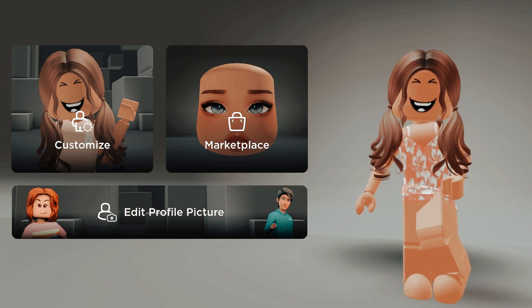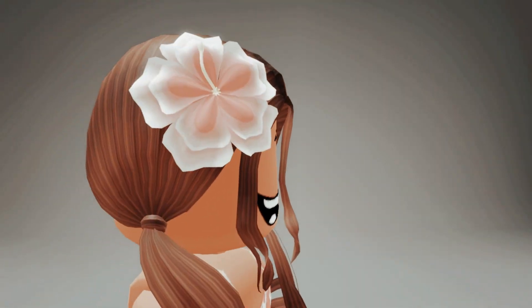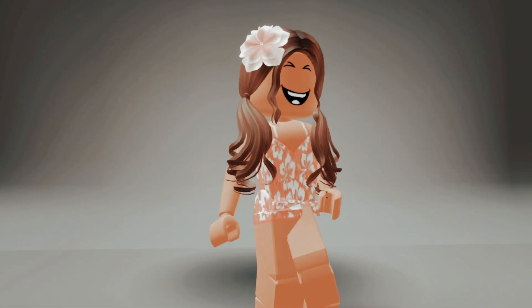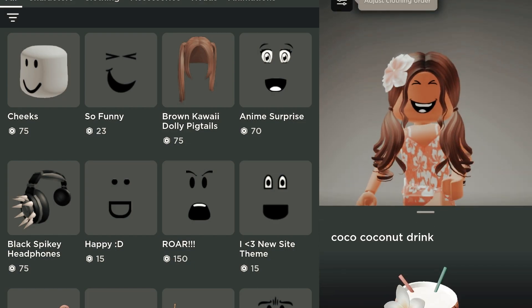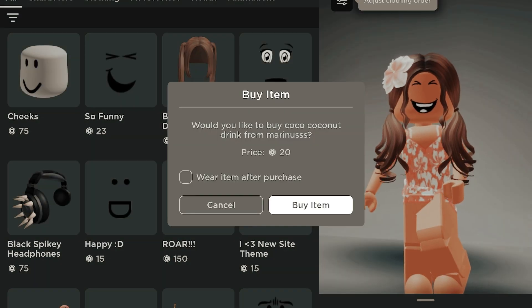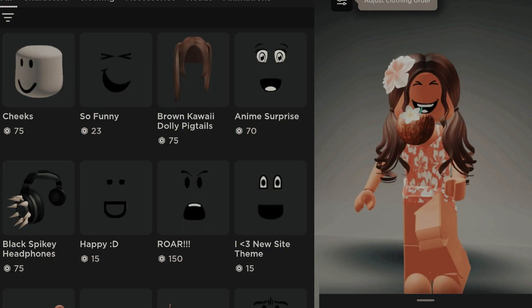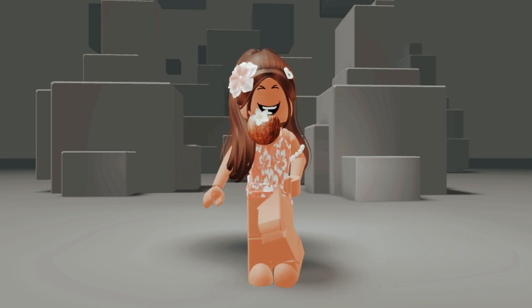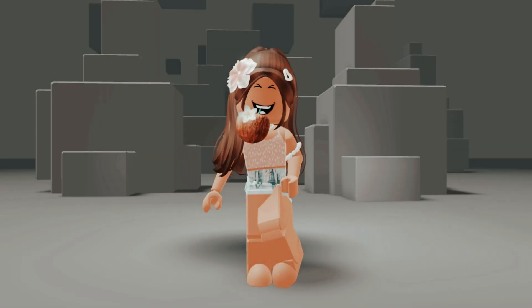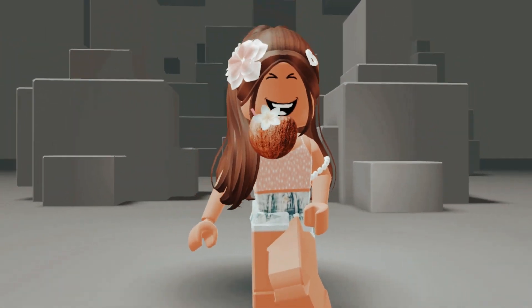Now it is time to get it! This is what it looks like and it is so cute, I love it so much! And now I want to get the coconut drink — oh my goodness, I literally look so tropical! I changed the hair so that you can see the arm beads and this is the final result. I love it so much! I decided to put on this outfit with it because it just matches so well, especially the shirt.